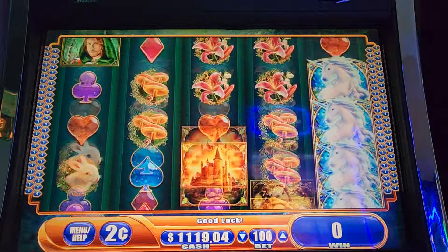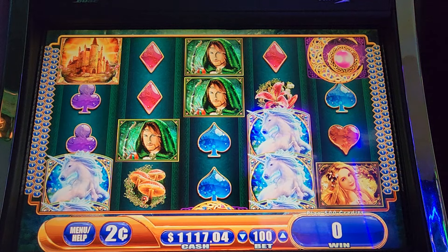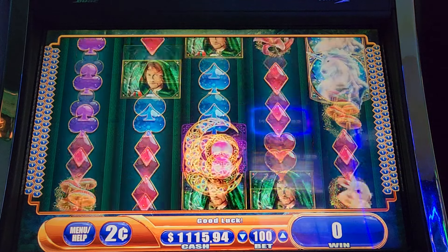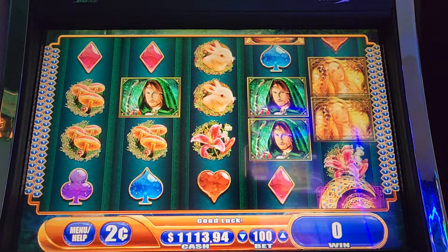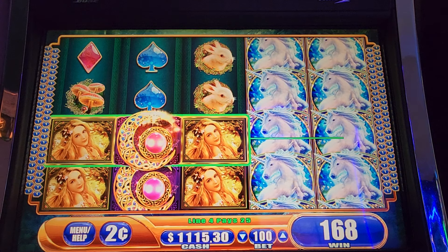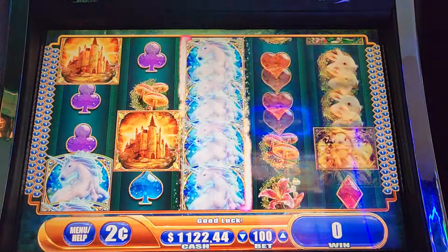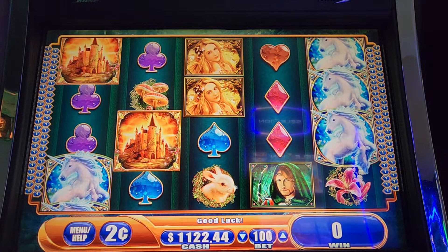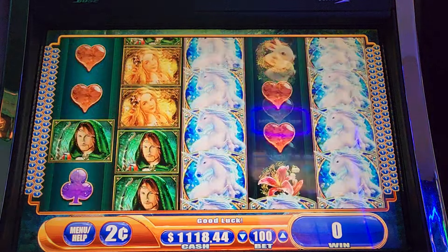Alright, time to turn it up. That would've been a great time to give me a bonus. Come on, Unicorn - I don't want to see a bunch of you. Unicorns everywhere. 12 bucks - it's not gonna hit four, it's too quick. Not gonna hit five. I'm waiting for that five-symbol trigger.